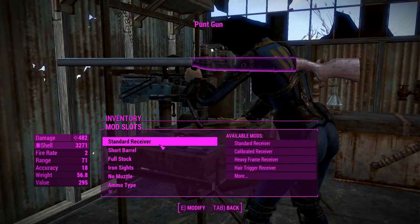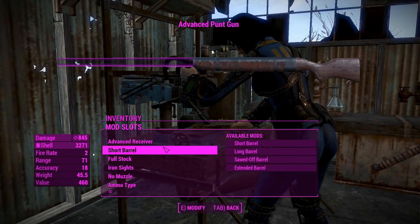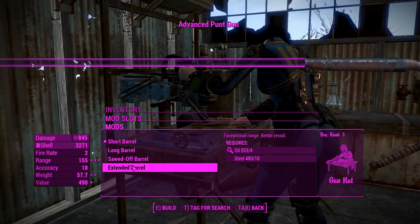Getting into the attachments, first of all you've got the receivers here, which basically mirrors what you get from the double barrel shotgun. Same with the barrels here.